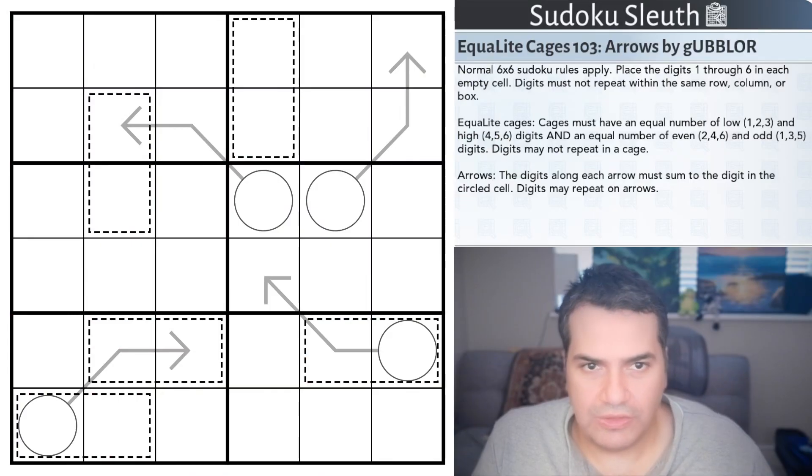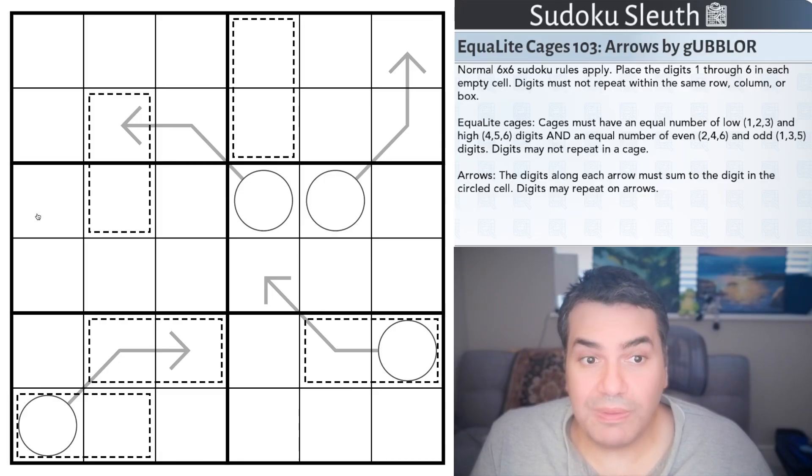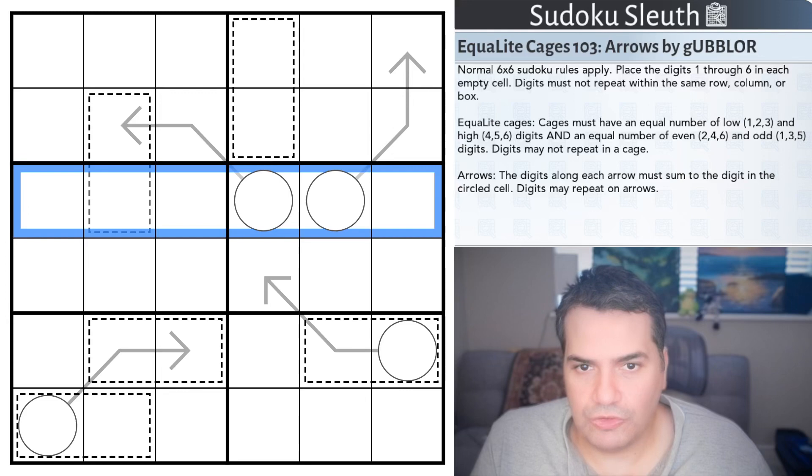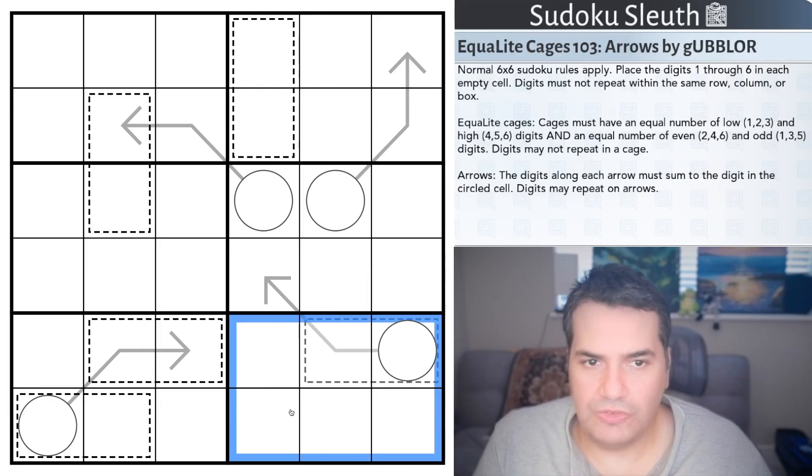We have Equal Light Cages 1 or 3, Arrows by Gobbler. Then we have the following set of rules. Normal 6x6 Sudoku rules apply. Place the digits 1 to 6 once each in every row, every column, and every 2x3 box. Fairly standard.